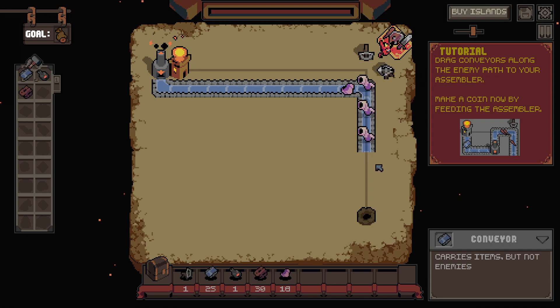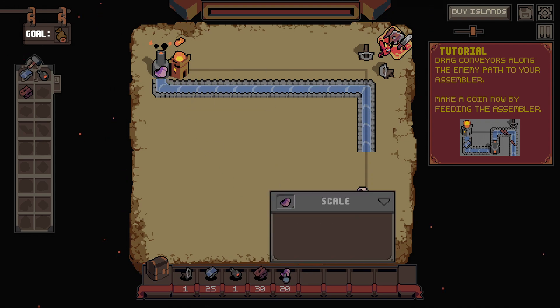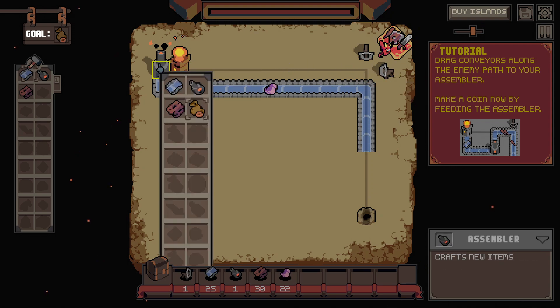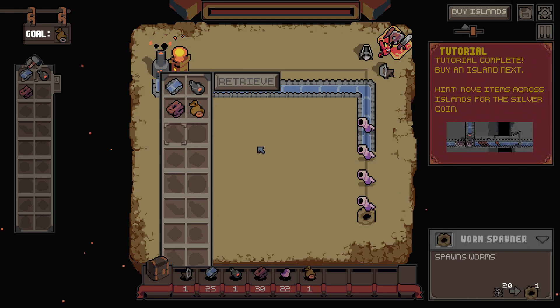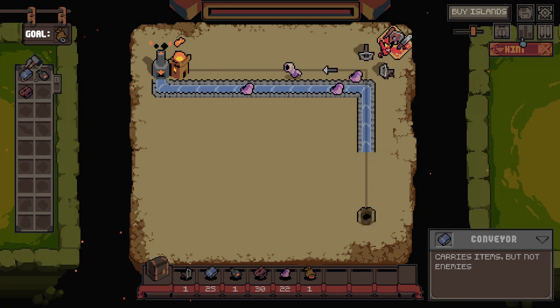And I suppose I could put one all the way back here, but I don't really need to. Can I stick these scales in the assembler? It doesn't seem like I can. Can I? No? Okay. Buy an island next. Buy islands.